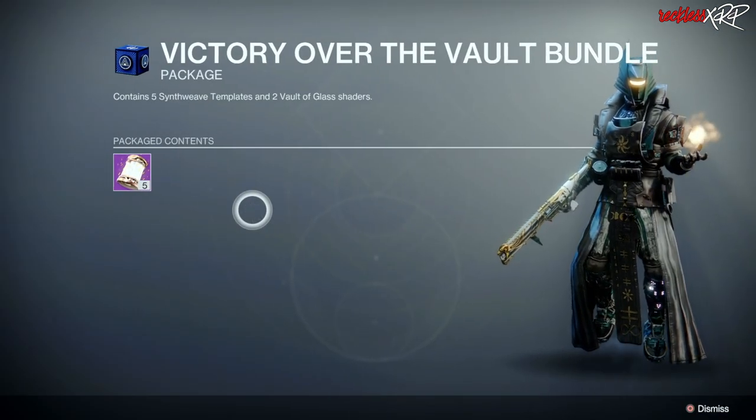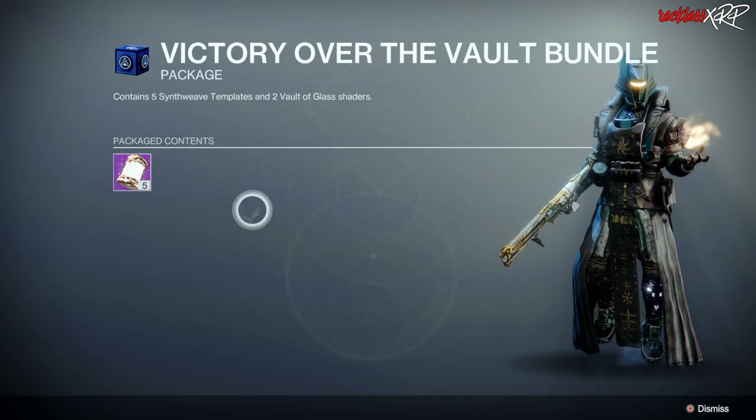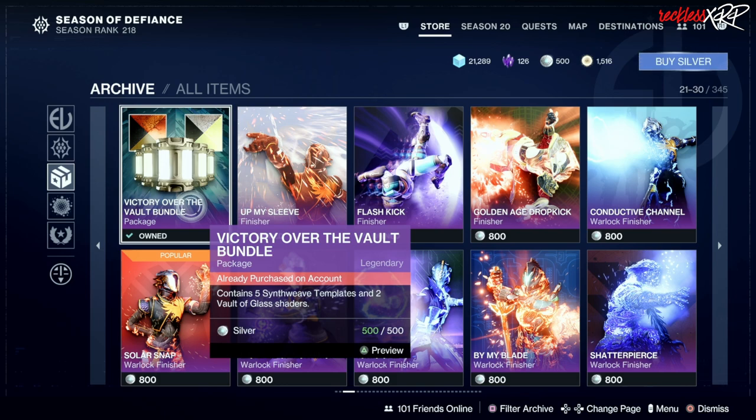I understand I said 'for only 500 silver' because not a lot of people like spending actual money on games — it's up to you. You would have needed to complete the Vault of Glass back in Season 14. If you didn't beat Vault of Glass in Season 14, this will not show up in the archive section of the store. However, it is possible that Bungie may change this over time, or they may have already changed it — you're just gonna have to see for yourself.